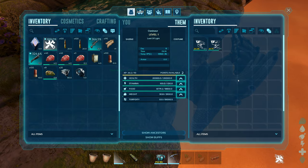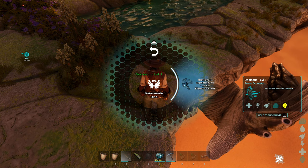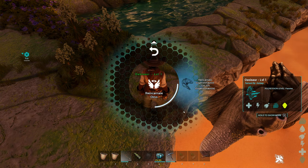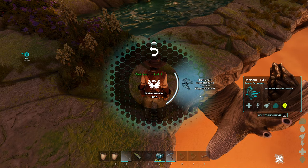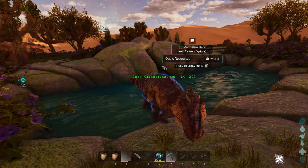To resurrect dinosaurs with the death essence inside the Oasisaur's inventory, hold E on the Oasisaur, go to Reincarnate Dino. You can't see them directly, but if you hover around the circle you'll be able to see the souls inside the inventory. Pick the one you want to reincarnate and once it's flashing green, let go and it will reincarnate the dinosaur you selected.